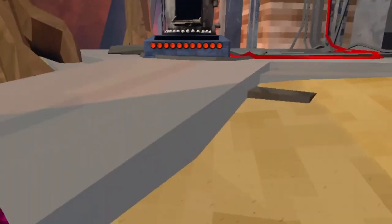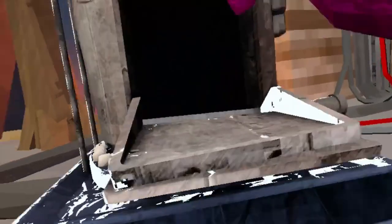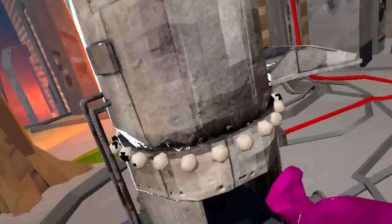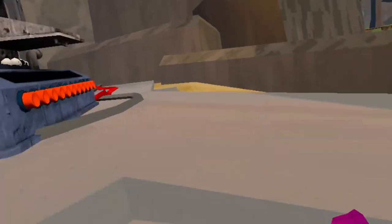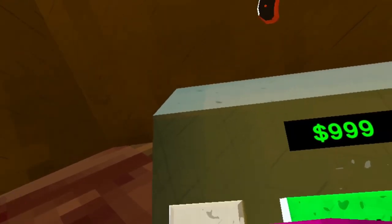This is where you will sell stuff. We don't have anything to sell yet, but we will soon. Got some other stuff to cover before we get to looting — we'll go back there once we get to the looting stuff. These are the items you can buy, which we'll get to later.